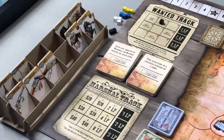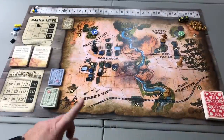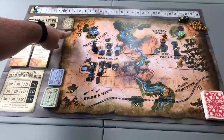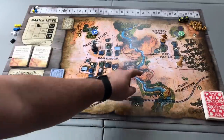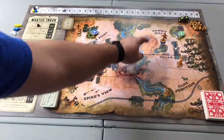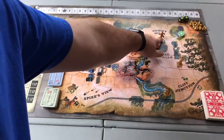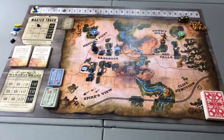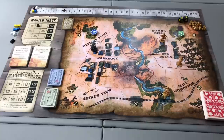Feel free to arrange your general store stand however you see fit. Once players have selected their characters and placed their miniatures at the starting location — in this case we have four characters: Billy the Kid starting in a bandit hideout, Crazy Horse starting at the Cliff Junction Mine, Calamity Jane starting in the Red Falls General Store, and Doc Holliday beginning at the Red Falls Doctor's Office. The next step is to populate the world with NPC bandit miniatures. On the board there are six bandit camps.